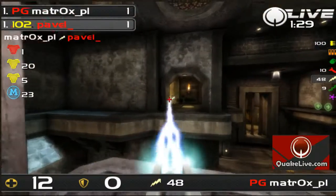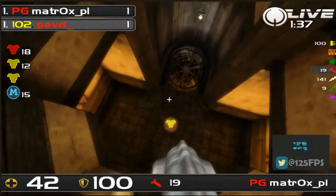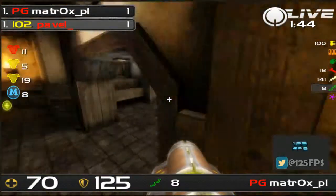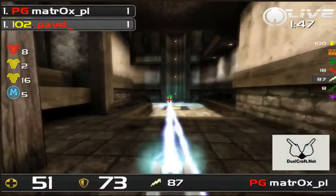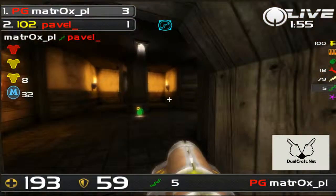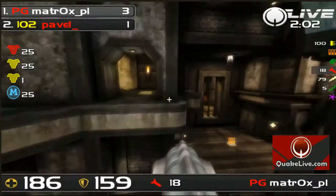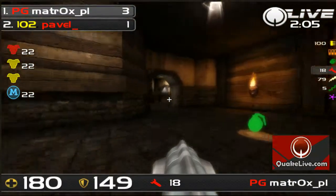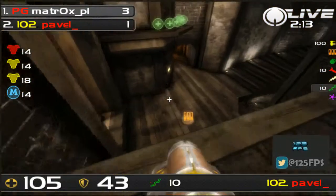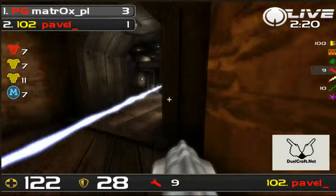Nice. Wow. Good Rocket-LG combo from Matrox. Matrox was really low there. He needs to get some help. And Pavel in a bad position now, because the only option he has is taking the Junkhead, which means he would die. He tries to do as much damage as possible and dies, so not the right call at that Junkhead. That was a bad spawn. I kinda like how moving the Mega took the focus away from that Junkhead route. That current position is much better. Reminds me a bit of the M6 Mega.